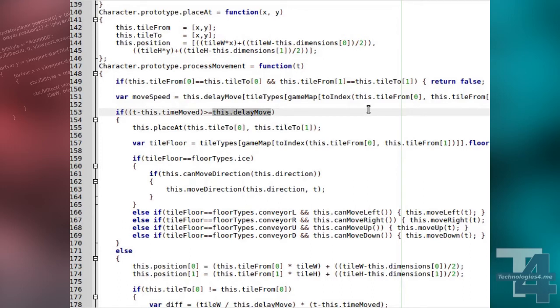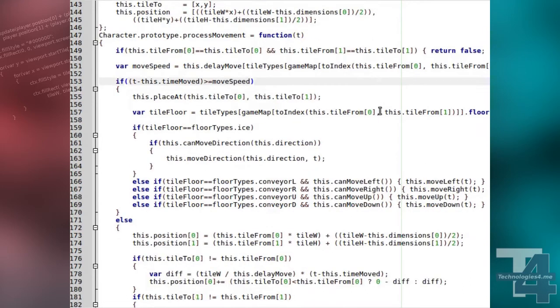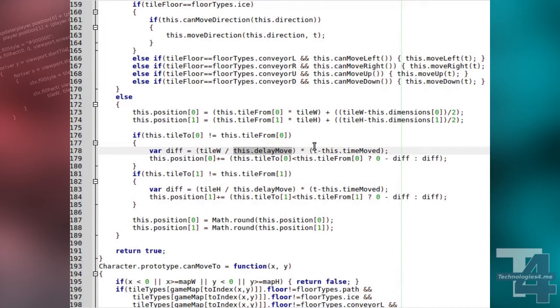We'll now replace every subsequent instance of DelayMove in this function with the MoveSpeed variable.